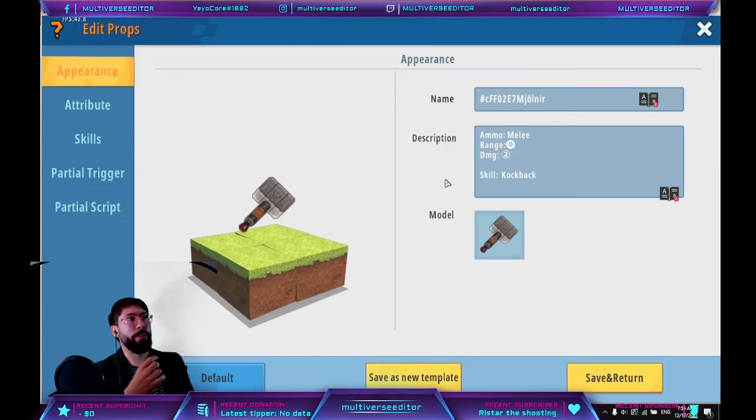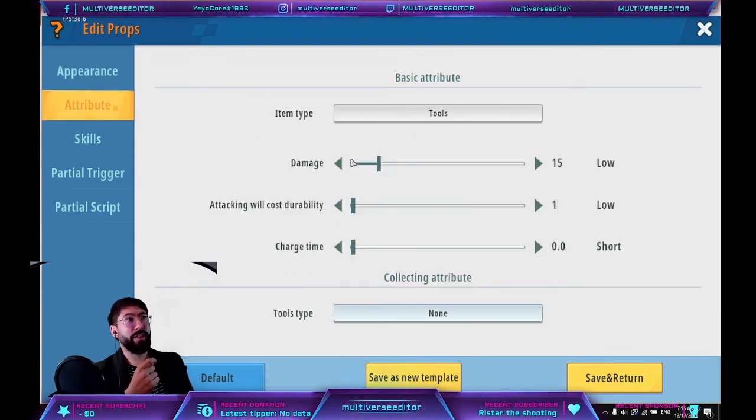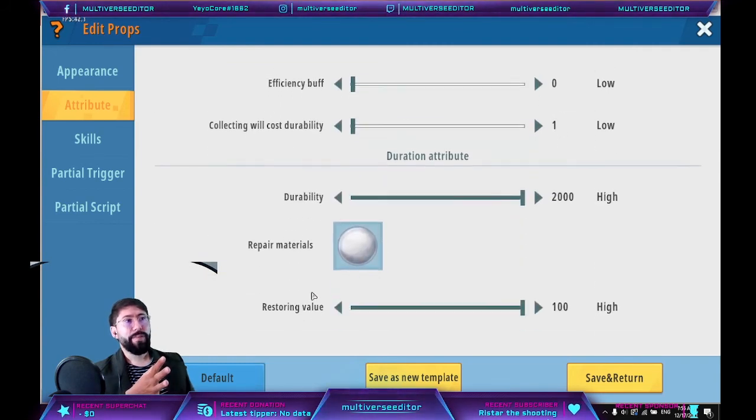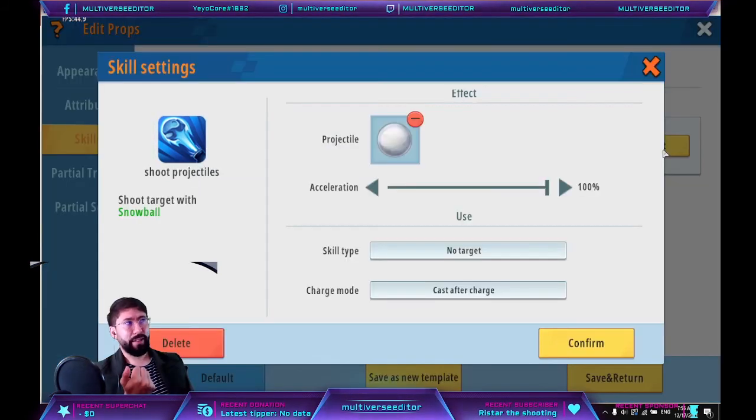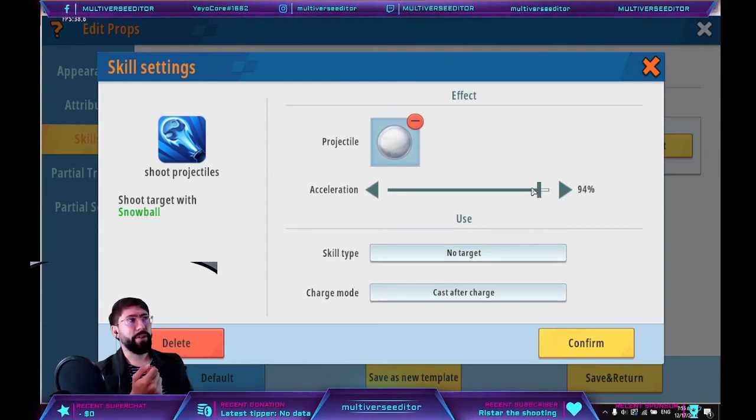With that, you can create a melee weapon. As an example, I already have my monitor here. The attributes are the same as you just saw on screen. The only difference is that I added a skill: this is a melee weapon that can also shoot some projectiles, but slowly. What I did was add a 'shoot projectiles' skill, choosing the projectiles I want to fire and setting the acceleration.